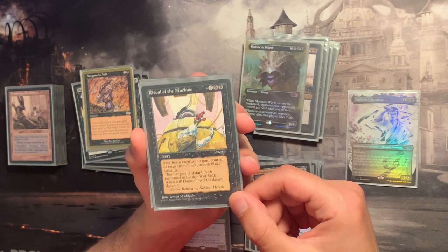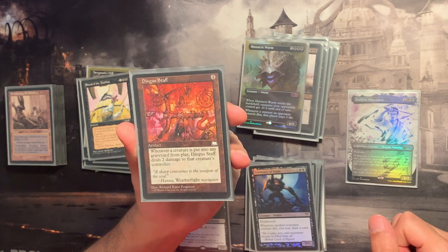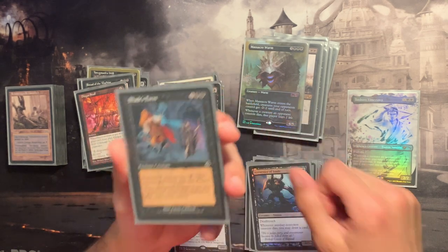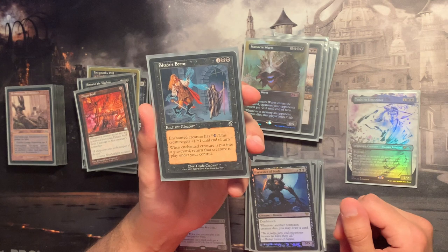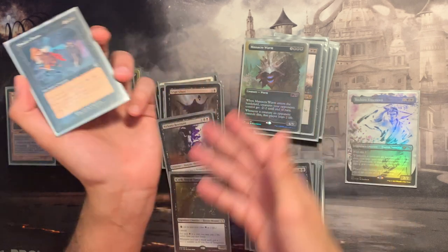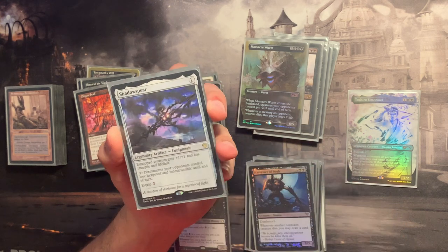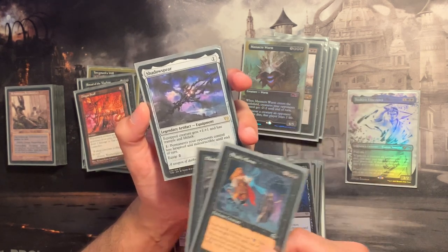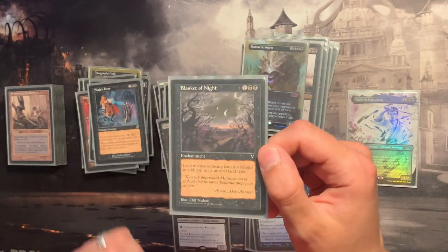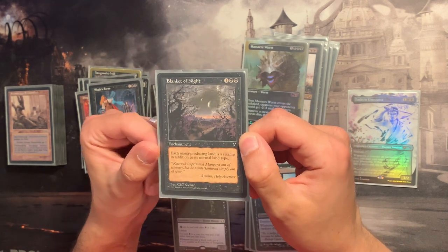Since we're having a lot of creatures die, why not punish opponents by dealing two damage every time that happens? The Shade's Form can enchant an opponent's creature and return it under your control, or it can save one of your own important creatures. Shadowspear is here to get rid of hexproof and indestructible and also for the lifelink aspect. Lastly, Blanket of Night is a wonderful budget alternative to Urborg — give it a try even if you're playing Urborg, since redundancy is valuable.